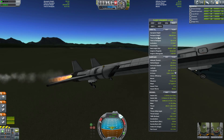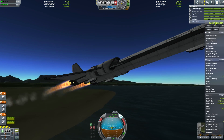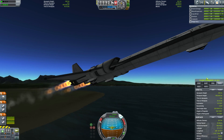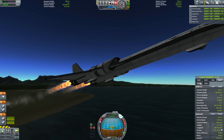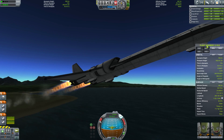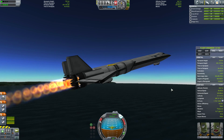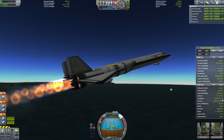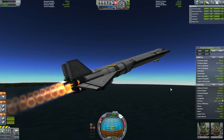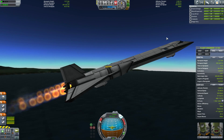So once you're free of the runway, you need to climb, but don't climb as hard as you previously did. Previously I was able to manage a 30 to 40 degree climb with this design. You more want to get around 15 degrees — this might be a little low, but you want to get your speed up to about 250-300 meters per second.